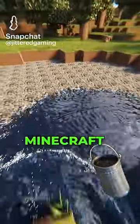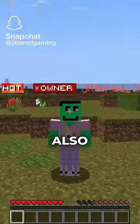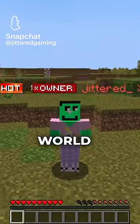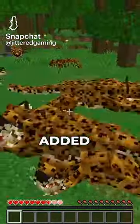This is the most realistic Minecraft server. The map is a one-to-one replica of the real-life Earth, and we also added real-life animals into each different continent of the world. Like in Africa, we have monkeys, but in the Amazon rainforest, we added jaguars.